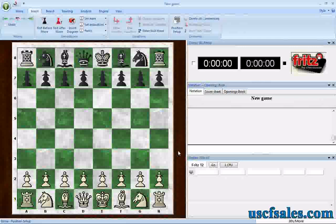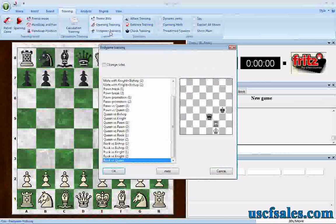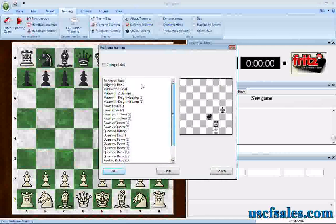There is another way to do it and I'll show you how in this video. You go to Training up here at the top — the Training menu — click on it and you will find a button that says End Game Training. Click on it and what you get is a whole bunch of pre-programmed end games.